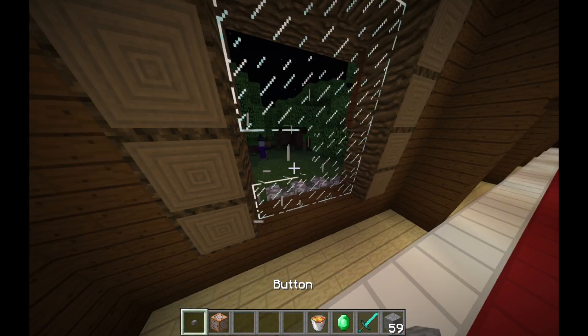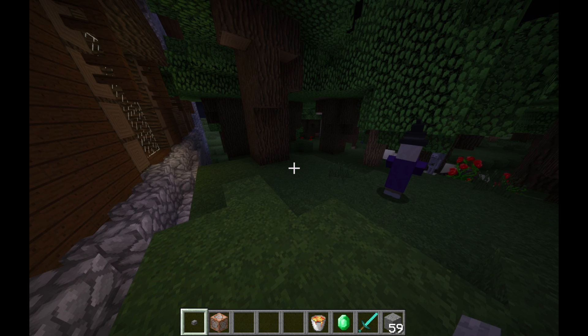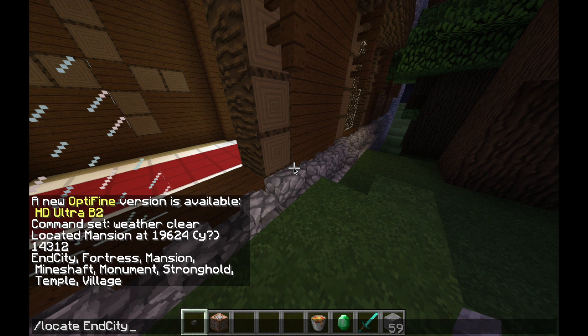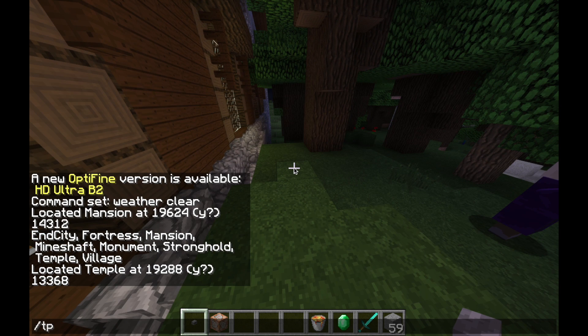Anyways, that's basically how you use it. We'll go and do locate one more thing. Let's go for a temple — let's try that. Slash tp: 1928, then about 70 blocks up, 1336.